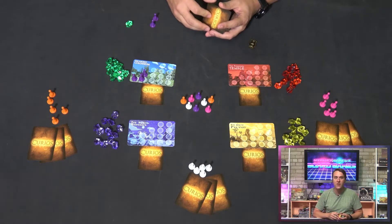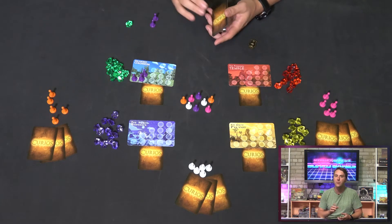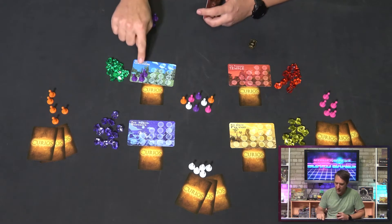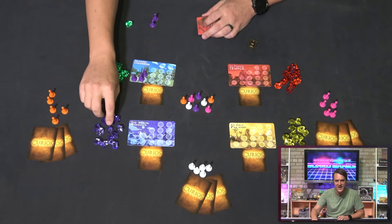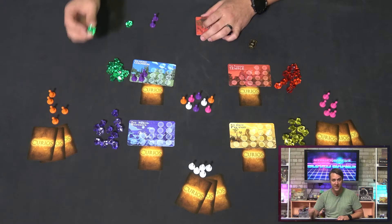If it's your turn and you don't have enough pawns to claim a treasure, you must pass, and once all players have passed, there's a bonus treasure to be had for the player who has the most archaeologists at a site. If you're tied, neither player gets anything. Classic, am I right?